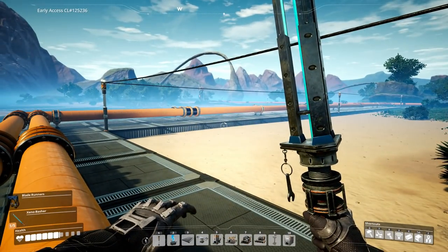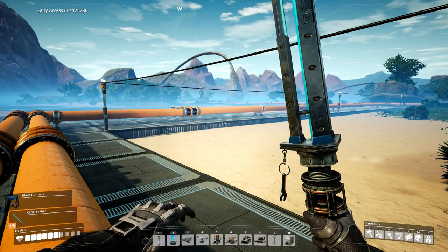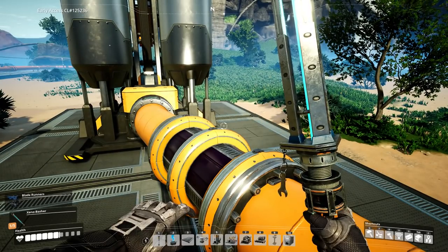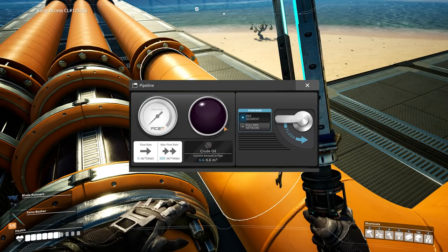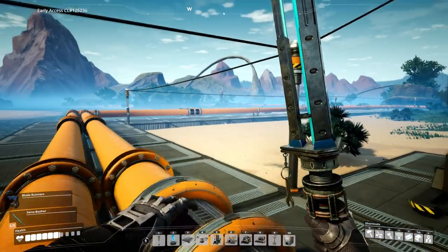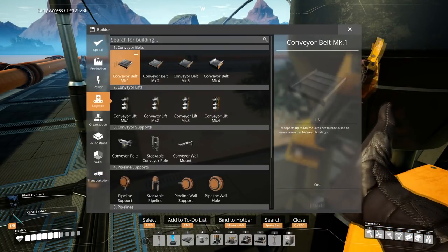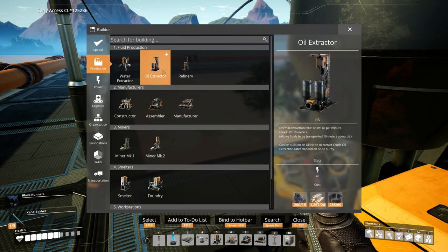When you put a mark three miner on a pure iron node you get hundreds of iron per minute, and you can rip those off on a mark five conveyor belt really quickly. But for pipelines you're limited — you can only have 300 per minute, that's the max flow rate. So we need to make sure each one of these is outputting 300 per minute. There's no higher level oil extractor, no mark two or mark three — it's simply oil extractor, which maybe they'll add in the future.